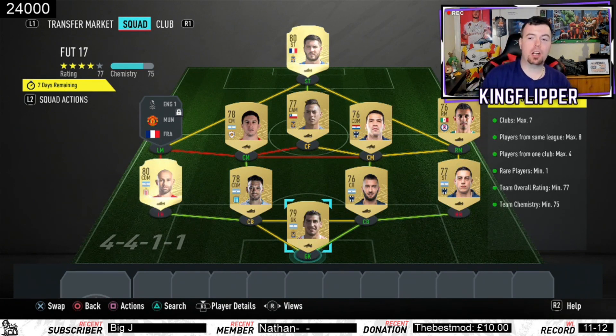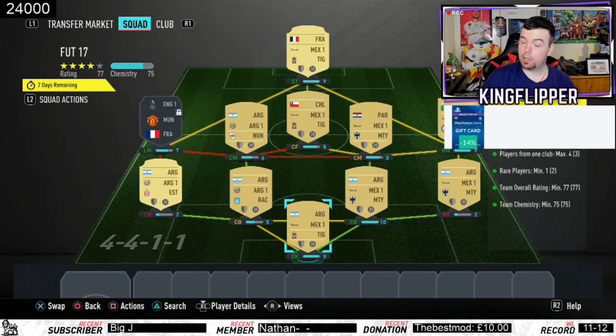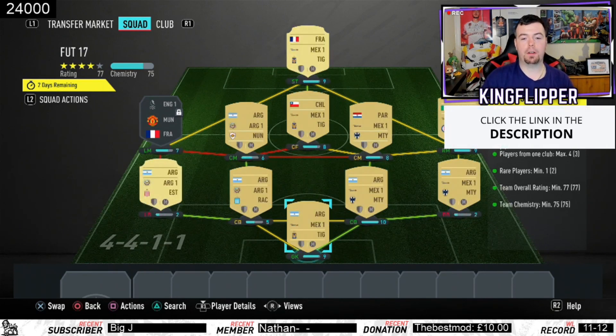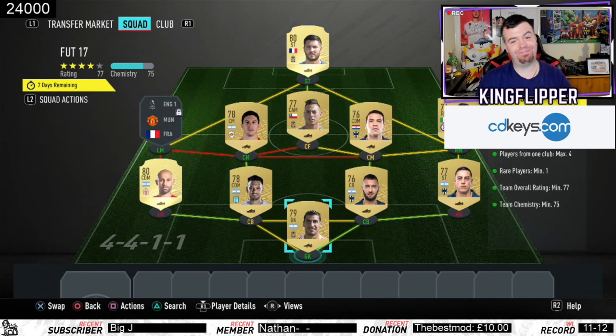Anyhow, let's get into it. Clubs: you can only have a maximum of seven, so we've got six — we're all right there. Players from the same league: maximum of eight. As you can see I've got seven Mexican league players because they're quite handy, and then three Argentinian league players. Players from one club: max of four. As you can see I've got three from Monterrey. Rare players: minimum one — I've got two.